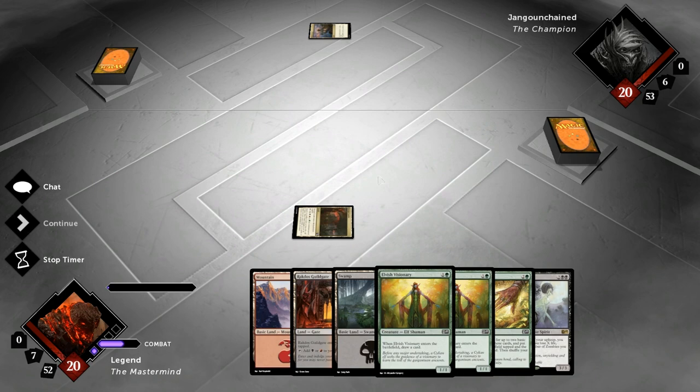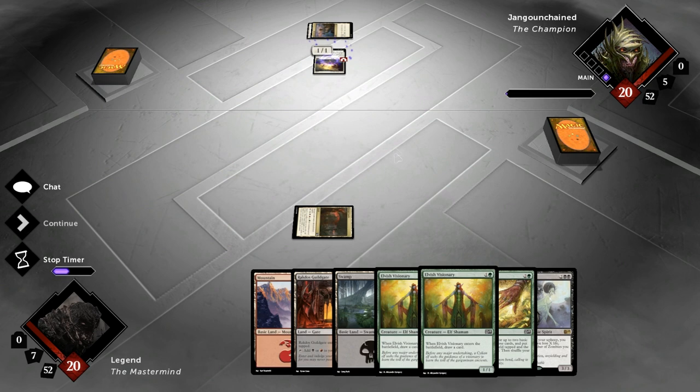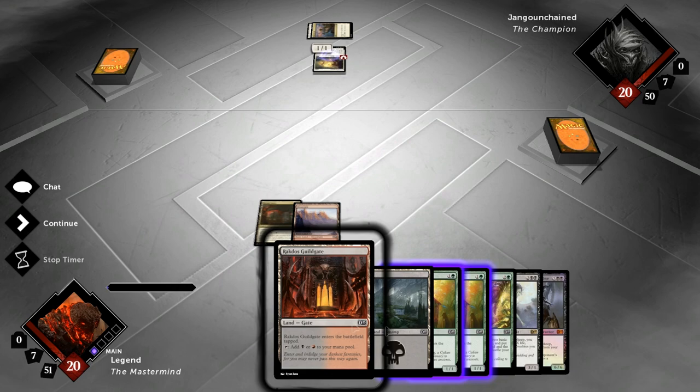We play Savage Lands so we have green next turn and drew another untapped land — we had that in our opener, so we drew the Guildgate here. We're going to have the turn 3 Cultivate regardless of whether we play the Visionary on two. Opponent plays Squadron Hawk, so Anger of the Gods is going to have to be drawn here, otherwise we're eventually going to lose to the flyers unless we gain life with Palaka Worm or find an Arbor Colossus as a blocker — we do have a few outs.